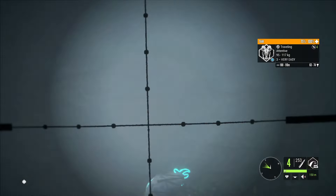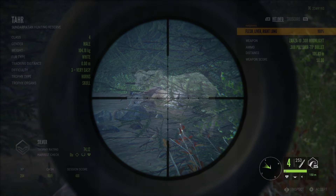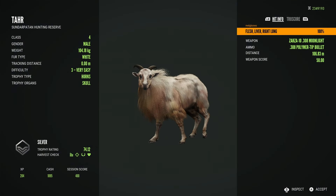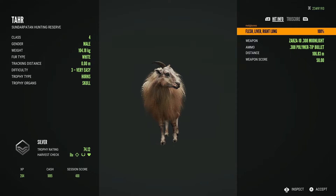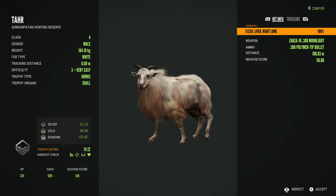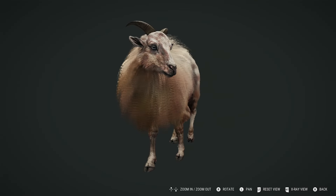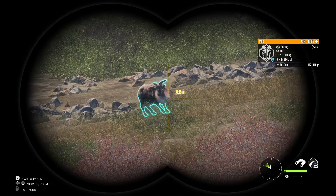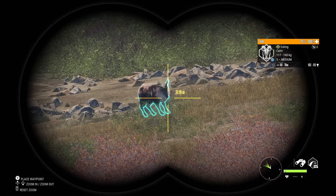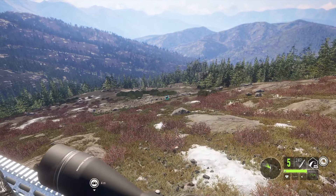We also know there is an albino fur type for the Tahr, and possibly even more rare fur types out there. When following tracks for this species, the max weight estimate track to watch out for is 117 to 140 kg. It is the males of this species that make diamond, with their characteristic lion-like manes that make them stand out easily among any females. These males will max at level 5 normally, unless they are a level 10 fabled Great One of course.